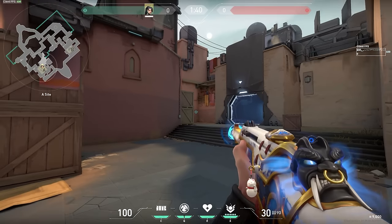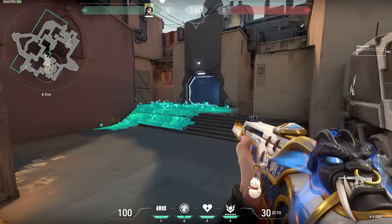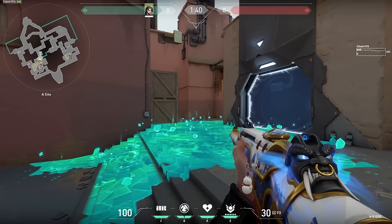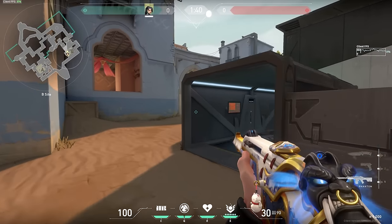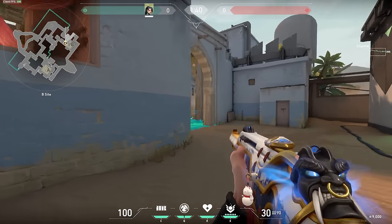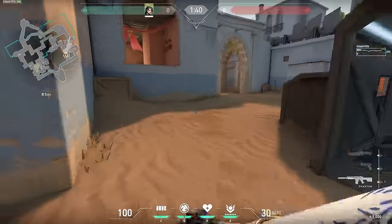Similar to barrier orb, you want to use slow orbs only when you hear enemies nearby or your teammates have called out an enemy's position in order to slow down a push. For example, if you're playing back sight and hear enemies coming through A short, you can throw a slow orb to delay the push. Likewise, if enemies attack B and you've rotated over spawn to help your teammate, you can throw slow orbs into window or octagon based on your teammates' callouts.